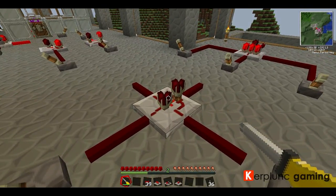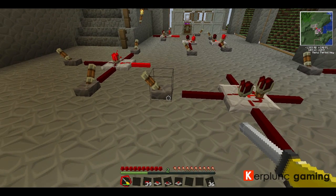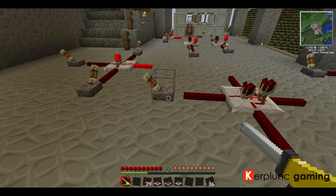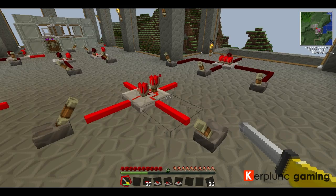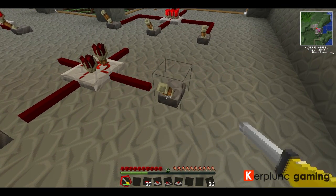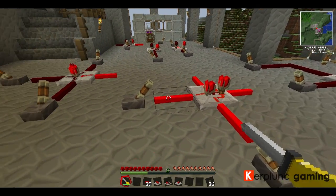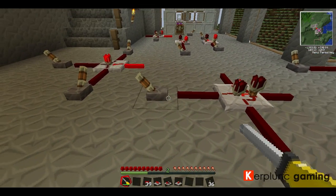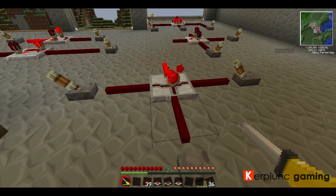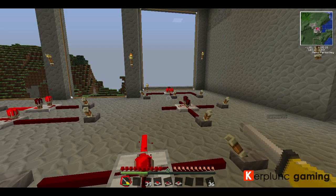Here is what we like to call the buffer gate. Basically it just sends one signal to three locations. One signal, three locations. The input side will send a signal to the three output sides. This will be our little testing mechanism for a bunch of our other gates that are similar to our buffer gate and our AND gate.